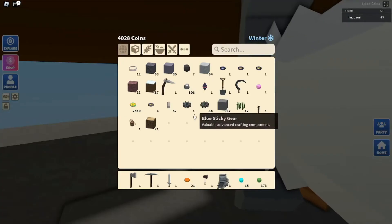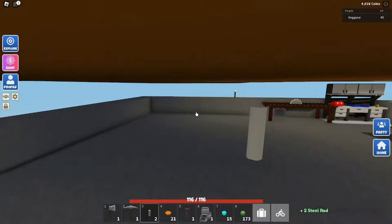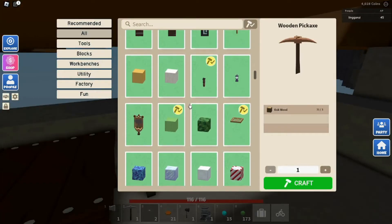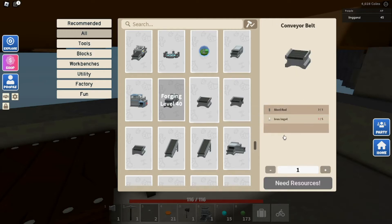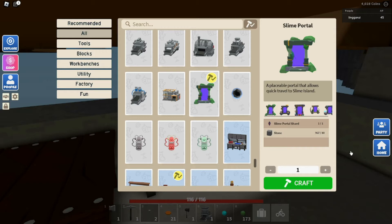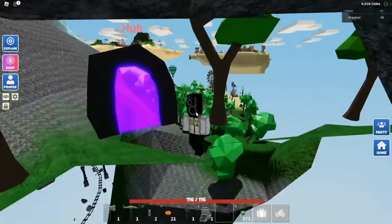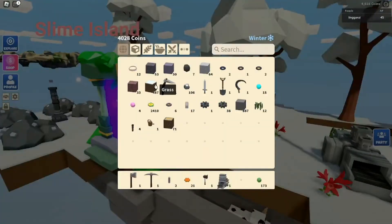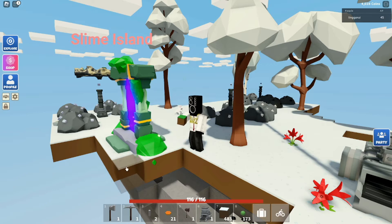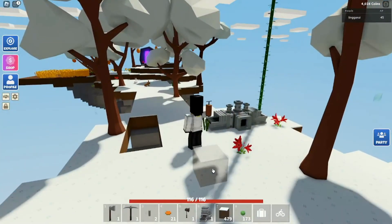We got the industrial smelter! Finally! I need two more because we need them for the conveyors. I can also make a slime portal. Wait — does this just teleport me? It does! This is gonna be pretty useful, so I'm gonna put some grass near it because it looks better.